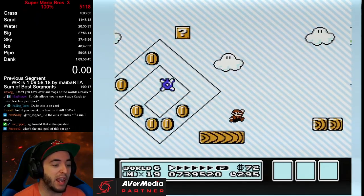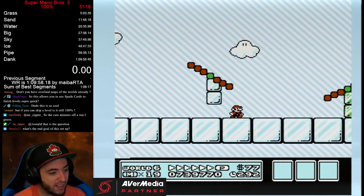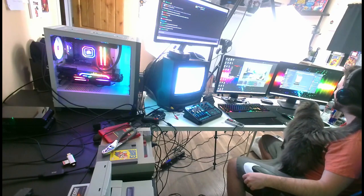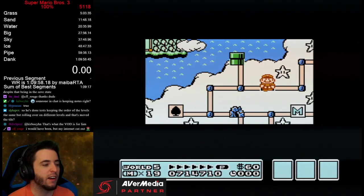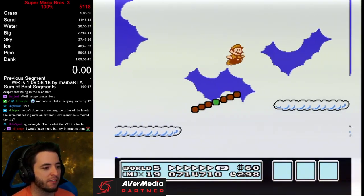The ultimate goal is to get the spade card game to land on 6-7. Five-four will be my last level, and then I'll fight the hammer brother after.